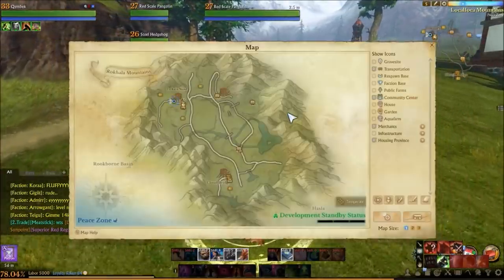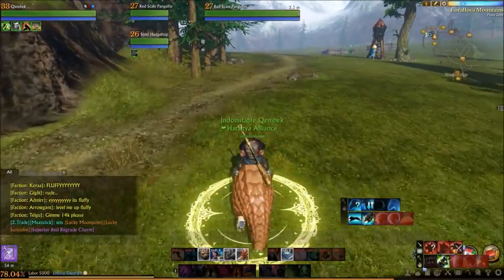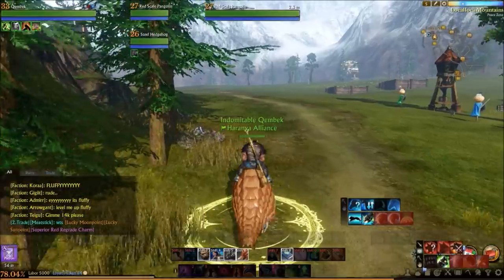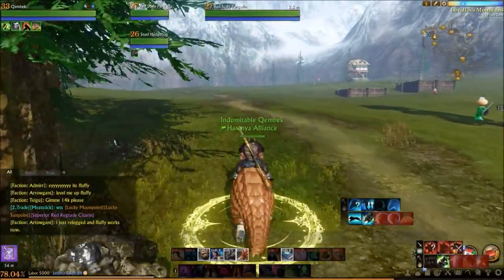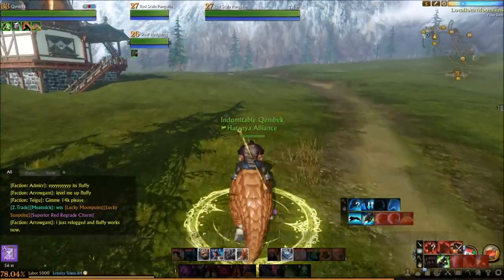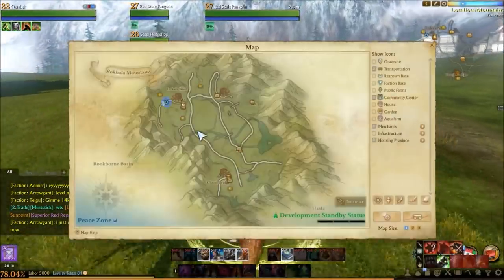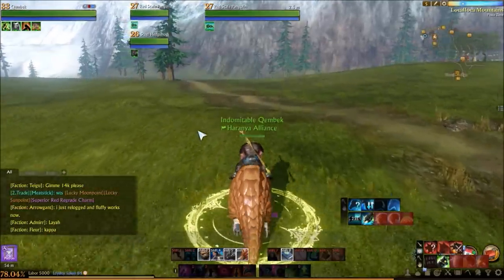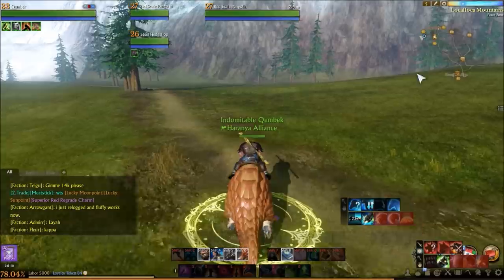Today I'm going to show you around a new zone that was added on the East continent — Loka mountains, also sometimes called Rockhalla mountains. The zone is one big housing area with not much else. It has an internal travel system with air balloons rotating in the area, so you can travel inside the zone between three different stations.